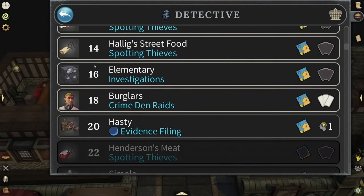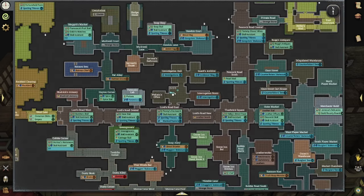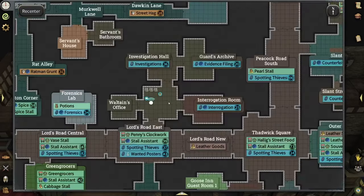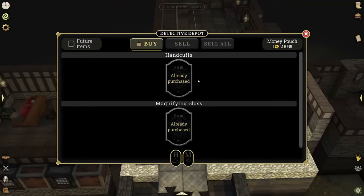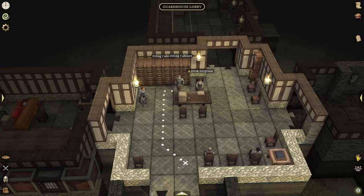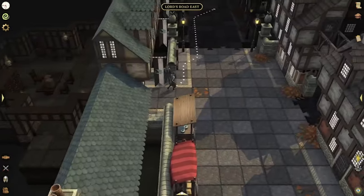We do have these Crime Den Raids and I want to talk about how special they are. First, you should know where this is on the map — it's the detective zone in episode four. You come here, go to the desk sergeant, trade him, and buy both the handcuffs and the magnifying glass if you are the level for it.